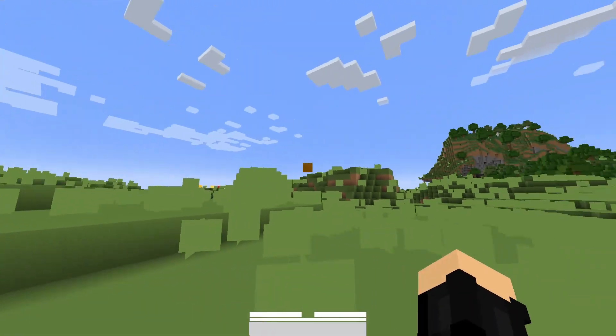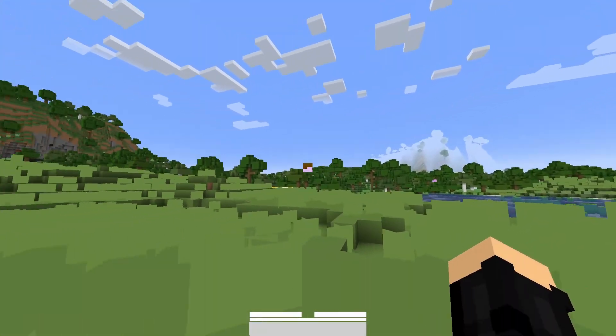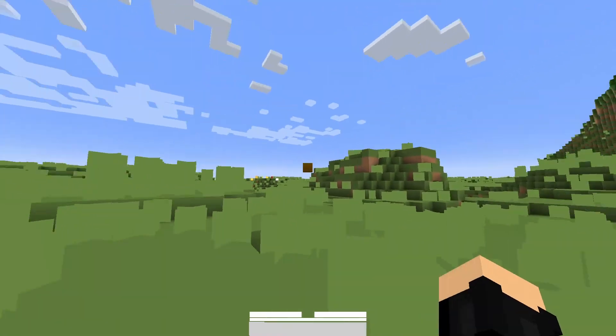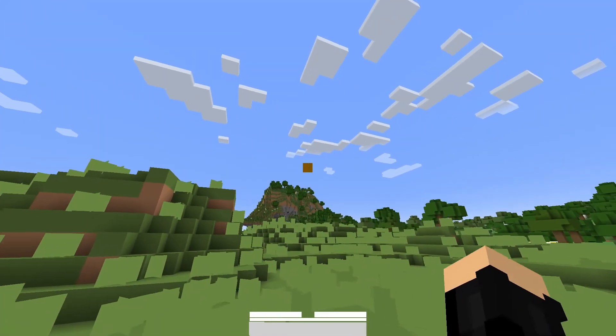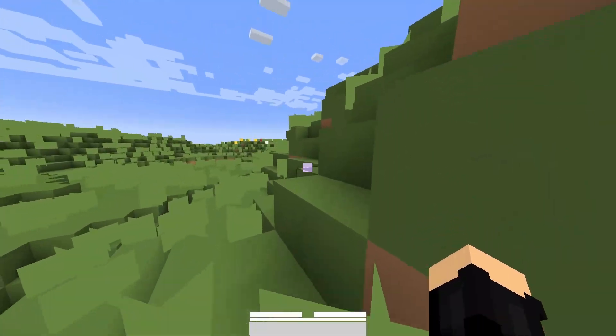So this is Minecraft. Yes, it may not look like how you expect it to look, but this is definitely Minecraft. This is the bottom of the barrel — this is the lowest quality of graphics you can get in the game.